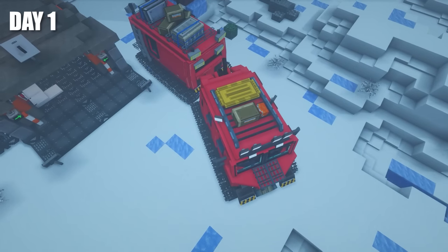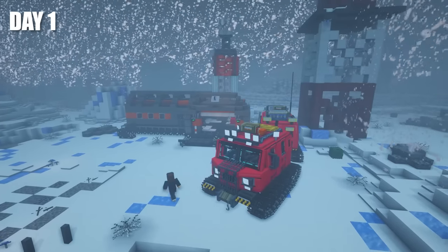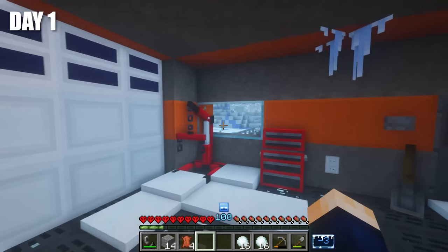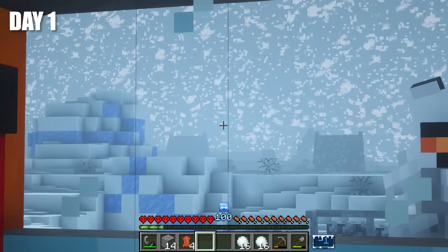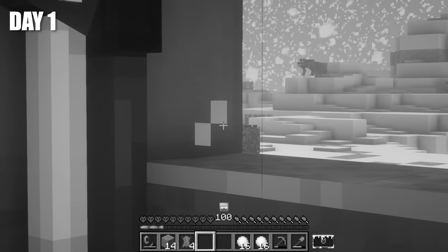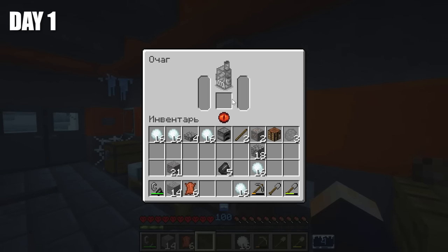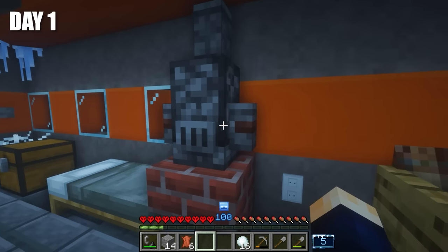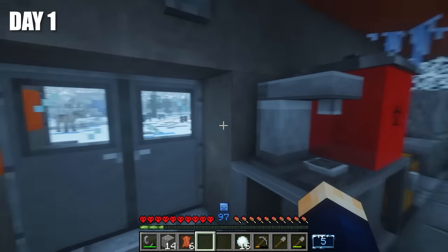The rover was incredible and I really wanted to travel on it. But for now, the territory was very limited. So I left the rover and went inside the building. Apparently, this is some kind of abandoned station. I think that we'll try to make our first base here because the snowstorm outside is very strong. I think this is the main room. There's a furnace here. With the help of it, we'll probably be able to warm ourselves up, because right now the temperature here is five degrees, which is not enough. We need to make it way warmer.